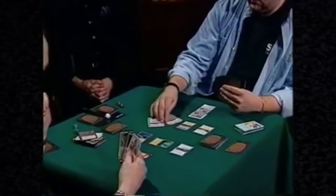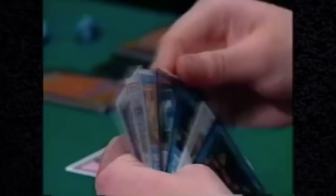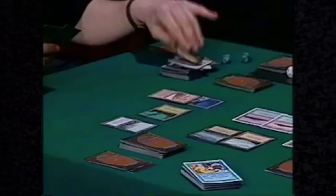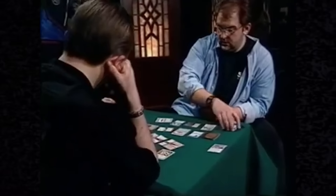Win conditions were pretty bad back then, so that's what you had to deal with — Millstone, Mishra's Factory. It never focused on closing the game, but rather delaying and controlling the pace until the very end and then winning somehow. Slow and steady wins the race. At what point in the game did you really feel that you had it won? When he gave up. That was it.